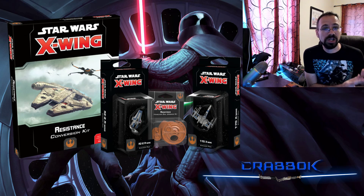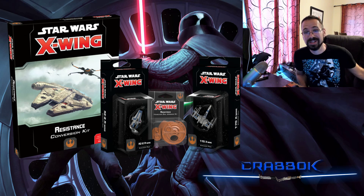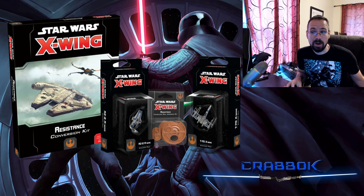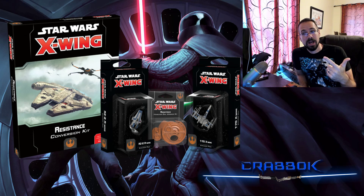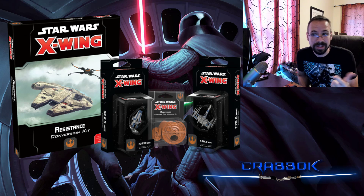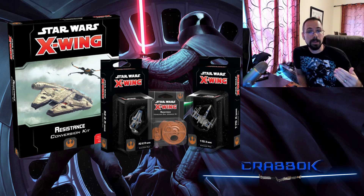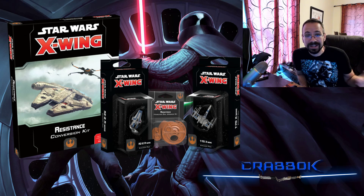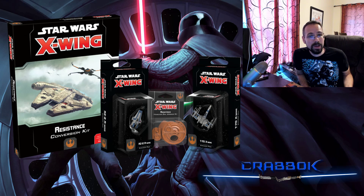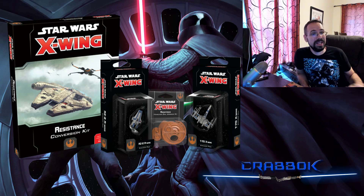The Resistance Conversion Kit is launching alongside the T70 X-Wing expansion and the RZ2 A-Wing. The RZ2 A-Wing is not in the Resistance yet. So if you look at what's out right now for your 1.0 stuff, you've got only four ships: the BSF-17 Bomber, the RZ2 A-Wing — which isn't really out yet — the T70 X-Wing, and the YT-1300. So it really is only three ships out. If you pick up a new T70 X-Wing and an RZ2 A-Wing, you've only got two ships not covered: the BSF-17 Bomber and your YT-1300.